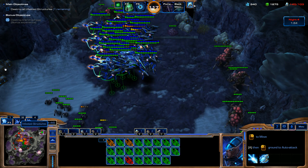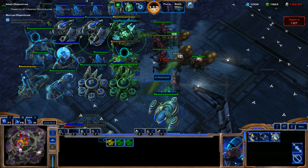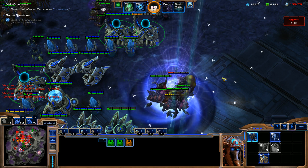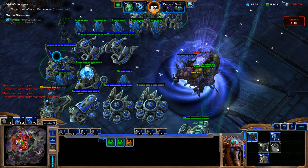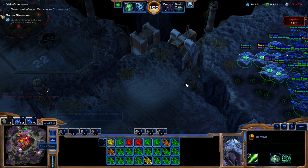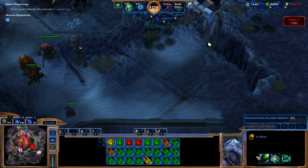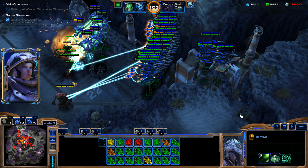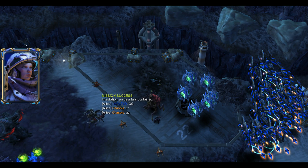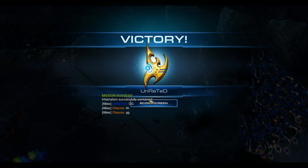Oh, there's still a structure over there — we've got to get this structure. We've got to use our Spear of Adun F5 ability. We should be able to hold them off. I just went all-in because I saw victory in sight. We've got it though — we're going to use our Pulsar Beam with our Oracles so we can take this out. There we go — look at that! So we could have defended that last wave without losing half our base, but it didn't matter because I saw victory in sight.